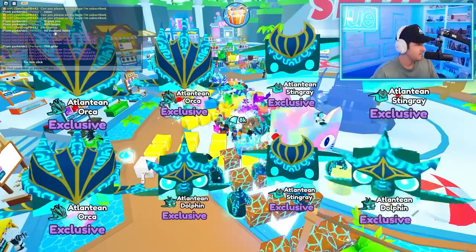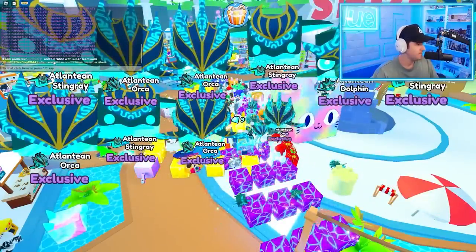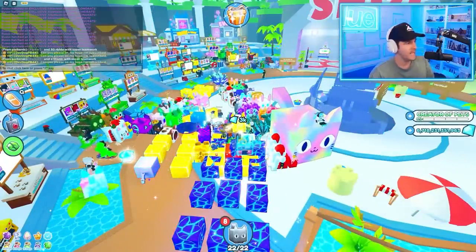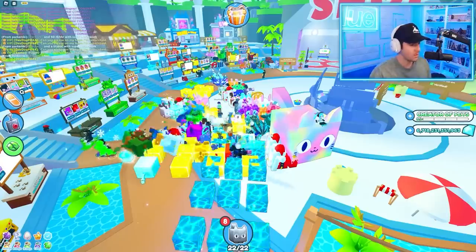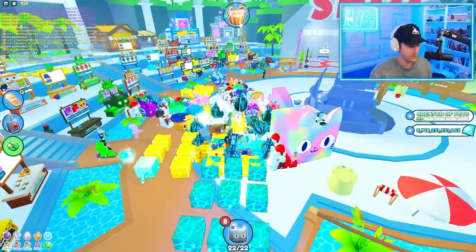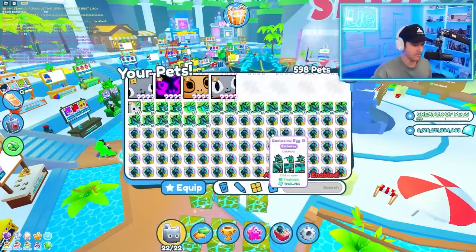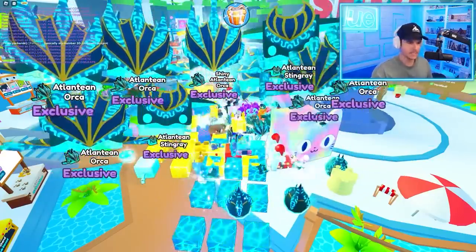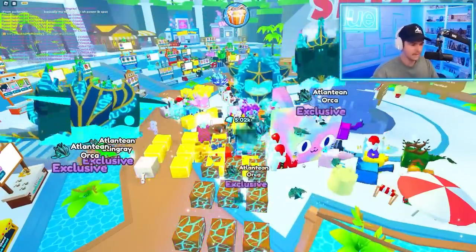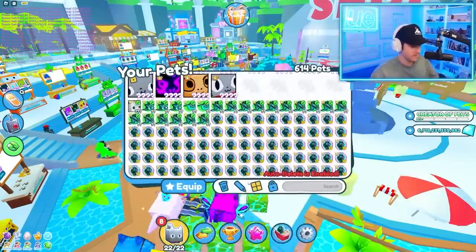This guy offered 50 evolved rainbow hardcore huges with super teamwork and a Titanic with super teamwork for my Crowned Pegasus. That guy's got crazy stuff. Why does he want it so bad? Is it really that rare? Let me know in the comments. I guess because only six exist and it was only given to people that spent the most Robux — so it's technically the most valuable pet, and mine is number one.